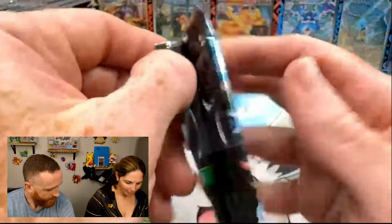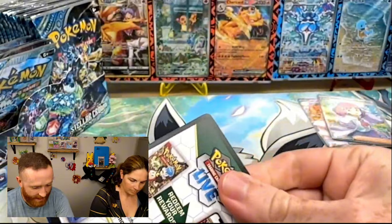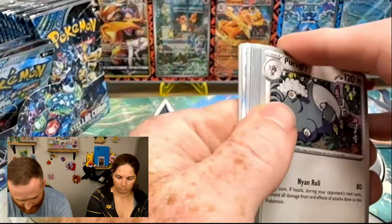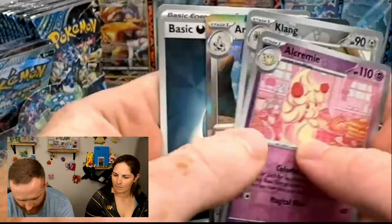We love when we're opening up a set and you get exactly the cards that you need — nothing better than that. All right, so we've got an Alcremie, a Clang, and then Archelodon.